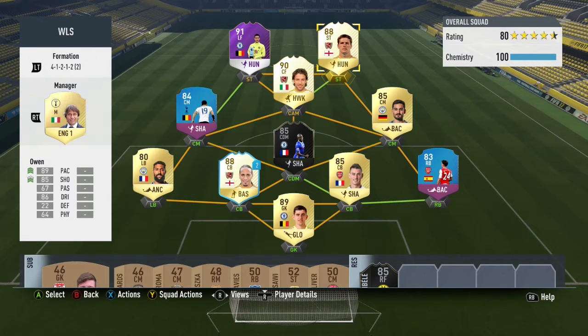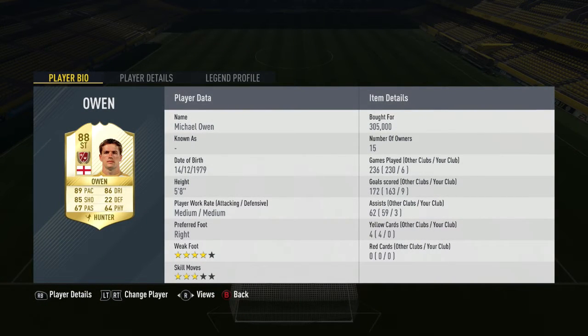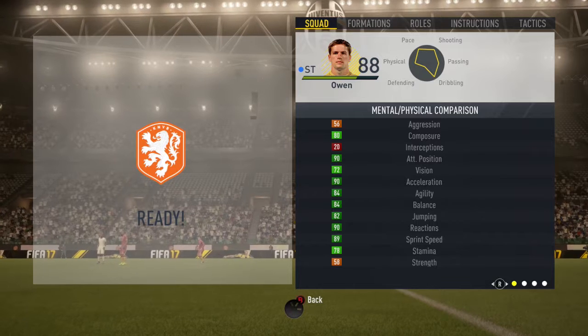Let's take a look at his overall record for me. I picked this card up last night for 305,000 coins on the Xbox and he played six games for me, scoring nine goals with three assists. I applied the Hunter chem style to him to increase his pace and shooting stats.